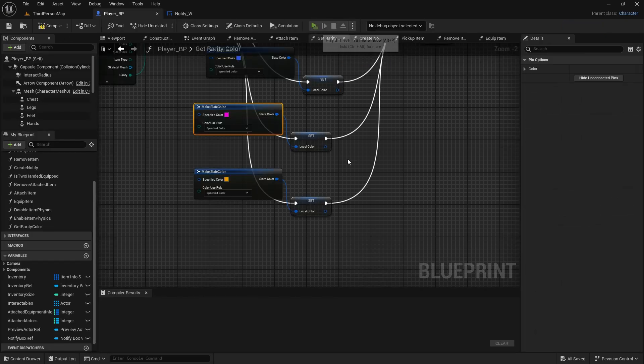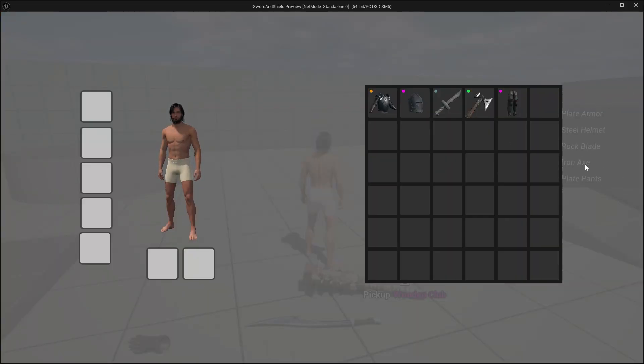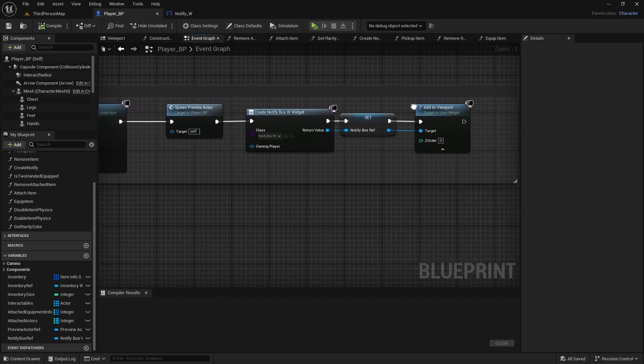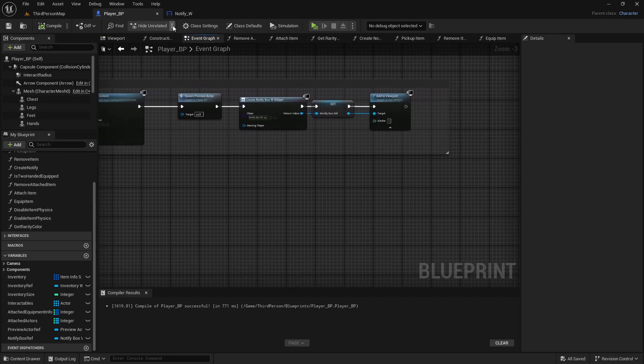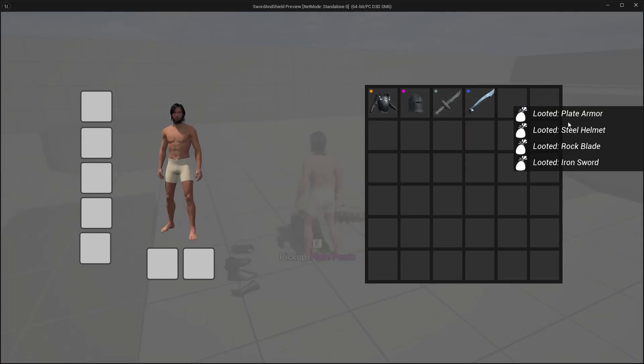Now if you were to play the game and pick up items, open the inventory — you can see the notify is actually behind the player inventory. We don't want that because when we are later crafting items or anything, we need to notify the player what is happening. To fix that, we will go to the player blueprint event graph, and when you are adding it to viewport you can open it up and change the order to 1, which will move it to the front. Compile and save.